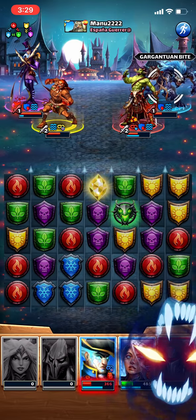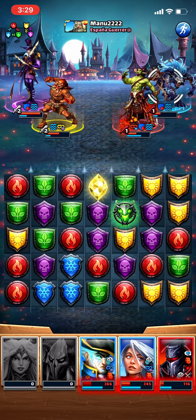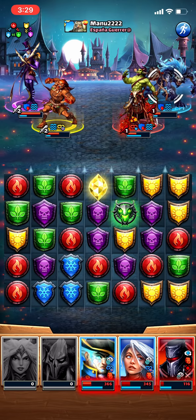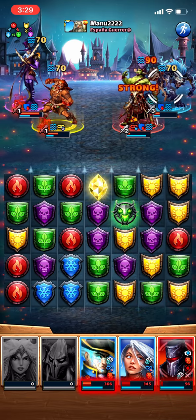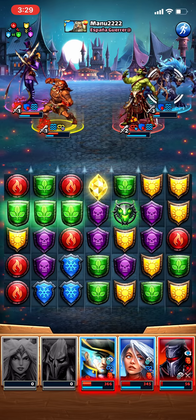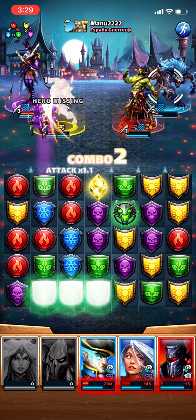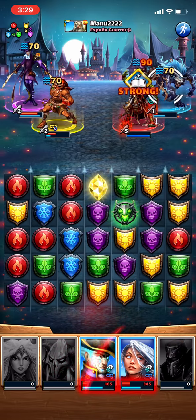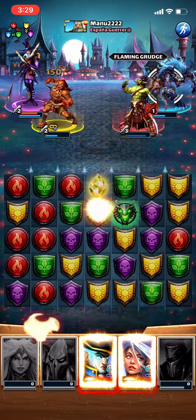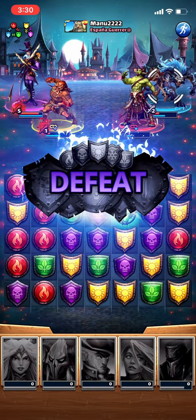Guess we'll have to go back for more; we can't do this. This is probably over — there's still a small chance if we can get some blues, but it's not looking very good. All right, that was best case scenario. Anzoic had three health — I could have killed him with the uncolored or weak tiles. Okay, let's go back again.